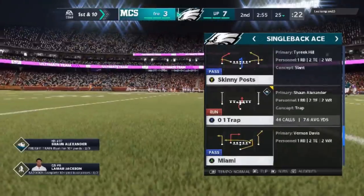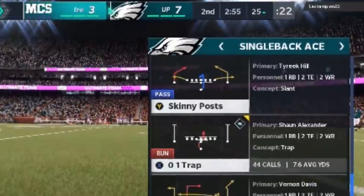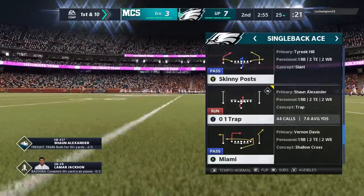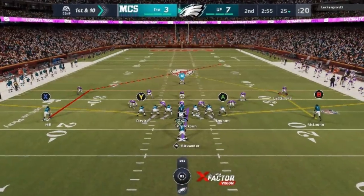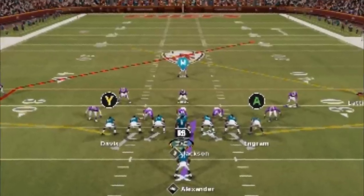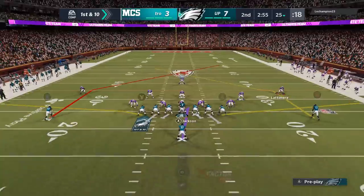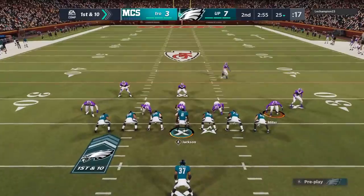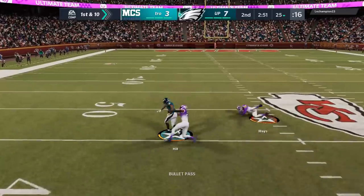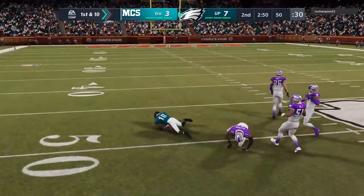Back on offense, I'm going to show you guys the Skinny Post. If you were playing Madden five years ago, the skinny post was one of the hardest plays to stop in the game — and it still is, as long as you have a single high safety like my opponent has here. A lot of people are going to stack the box to stop these run plays, which makes it that much easier to diagnose these pass plays. He shifts the safety down to try to take it away, but any cover 3 or cover 1, you're going to have that throw inside.